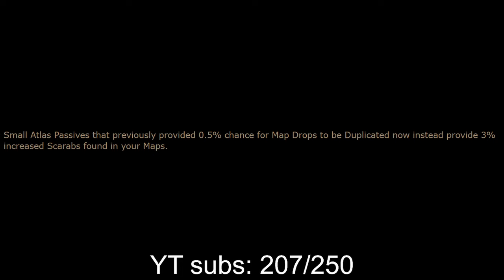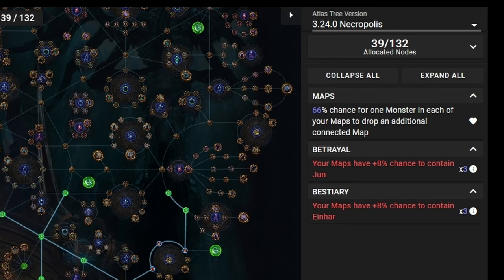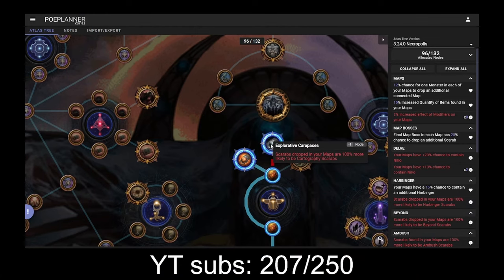Map duplication on the tree is now gone. With wandering paths — which doubled the effect of small nodes — also gone, the maximum chance to drop a connected map is now only 66% and we no longer get a guaranteed map return. Uopinical boss fragments can only drop in tier 17 maps. In my opinion, all three of these changes make the cartography scarab, which affects the map drop chance, really valuable. As a small spoiler for the next video, I'll look at scarabs that just released and delirium looks really good — you basically never want to block delirium.